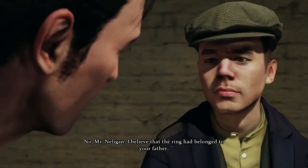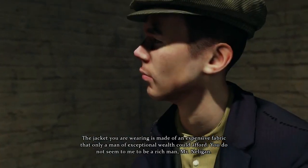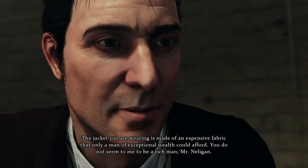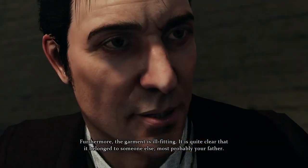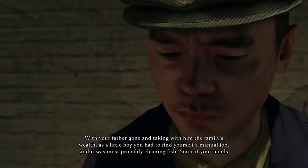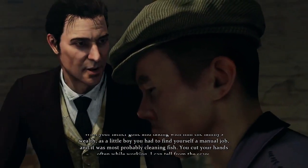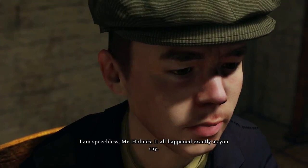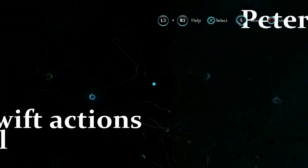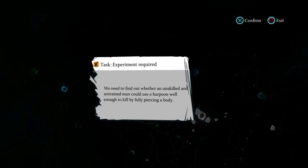No, Mr. Nelligan. I believe that the ring had belonged to your father. The jacket you are wearing is made of an expensive fabric that only a man of exceptional wealth could afford. You do not seem to me to be a rich man, Mr. Nelligan. Furthermore, the garment is ill-fitting. It is quite clear that it belonged to someone else — most probably, your father. With your father gone and taking with him the family's wealth, as a little boy you had to find yourself a manual job, and it was most probably cleaning fish. You cut your hands often while working. I can tell from the scars. I'm speechless, Mr. Holmes. It all happened exactly as you say. We conclude that Nelligan certainly did break in to retrieve his or his father's notebook, which may prove that Nelligan is the murderer. However, there is still one question that must be asked: could Nelligan muster the strength to harpoon a man to a wall? This, with the aid of Watson, requires an experiment.